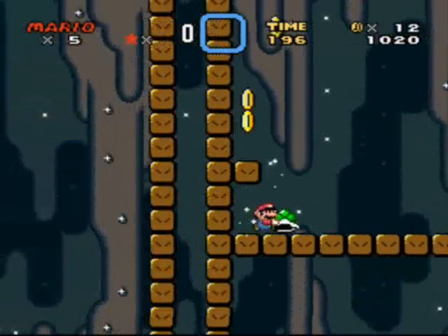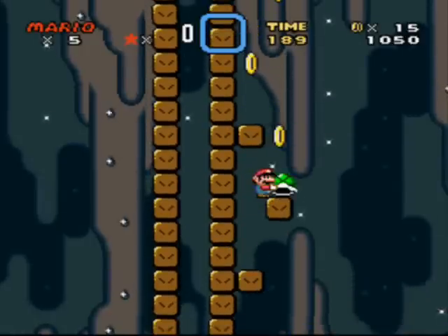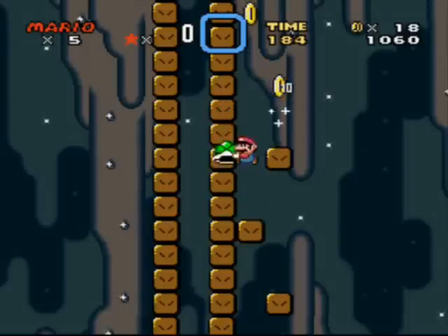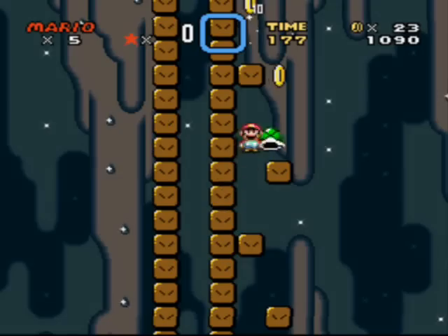So: cut off, floating munchers, invisible blocks as traps. This is actually a good way to use invisible blocks — there's nothing wrong with this, even though it's kind of long and boring.